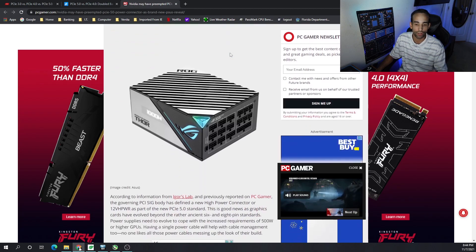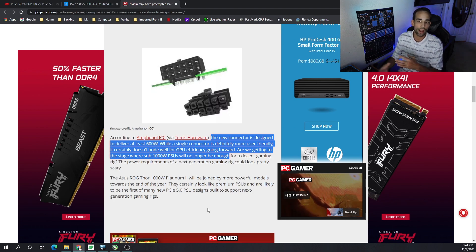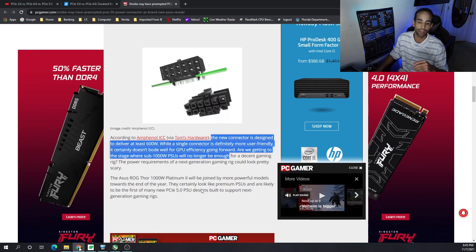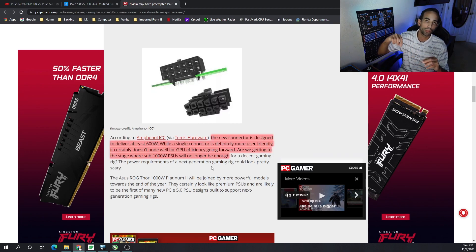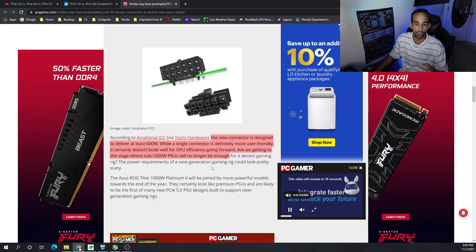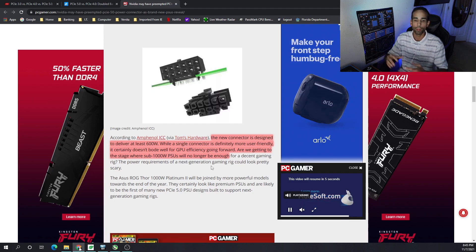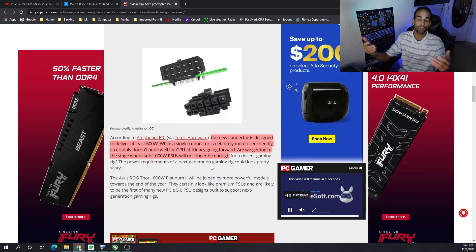Even 525 watts may not be enough for future graphics cards. We can see in this pinout — already seen on the Founders Edition RTX 3090 and 3080 — where Nvidia uses a single 12-pin connector that adapts to two 8-pins. The new connector is designed to deliver at least 600 watts. While a single connector is more user-friendly, it doesn't bode well for GPU efficiency. Are we getting to the stage where sub-1000W PSUs will no longer be enough? As PCIe 5.0 rolls out, we need to keep an eye on whether common splitters and 8-pin connectors will be sufficient.